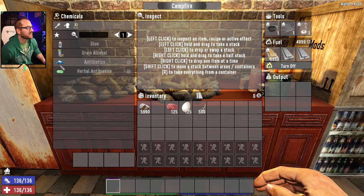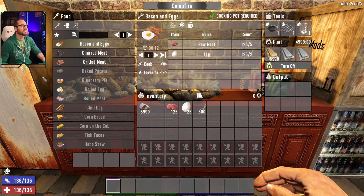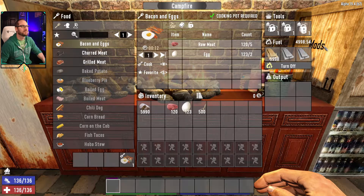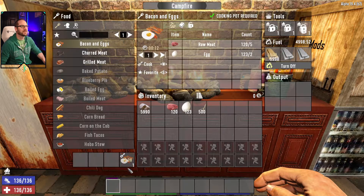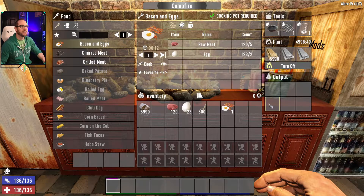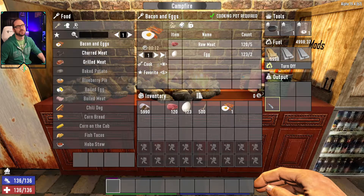Once you're here the interface is fairly simple, just like all the others. I've got my favorite lined up — a little bit of bacon and eggs. For this you'll see it takes five raw meat and two eggs, and that will give you some bacon and eggs in just 12 seconds. We'll go ahead and cook one up and watch it run through its countdown. You can cancel it if you wanted to, but we're not going to do that because we want some tasty bacon and eggs. And boom, we've got our bacon and eggs — that's the simple process of how to use this.